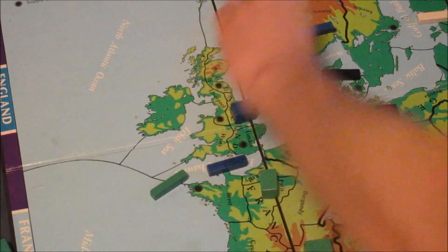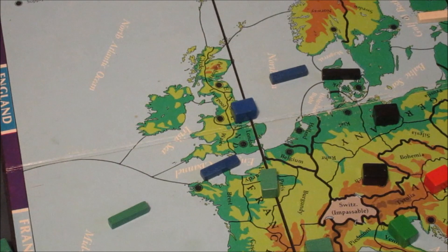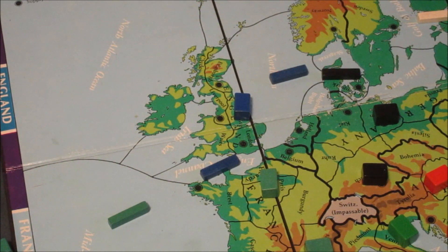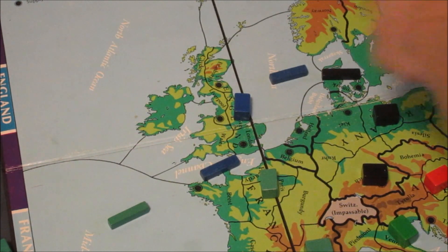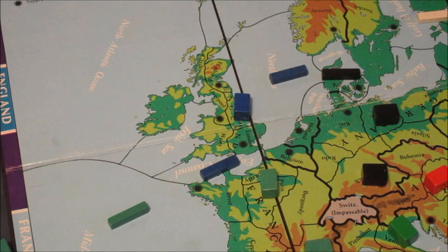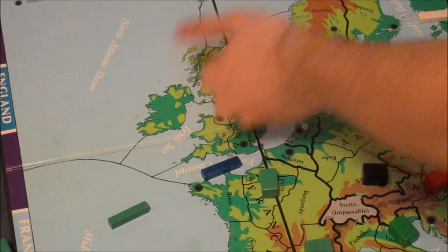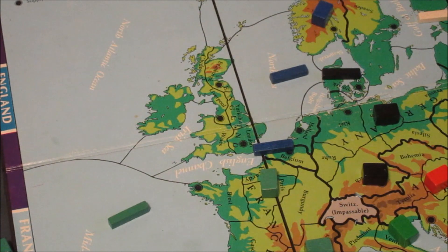The most common play in this scenario — assuming there's no bounce — is because on your first move you go to Yorkshire, which is the more easily understandable play and gives a less clear signal about your intentions. One thing to consider is doing a convoy to Norway, then moving the fleet from the English Channel to Belgium. That's a really interesting move.